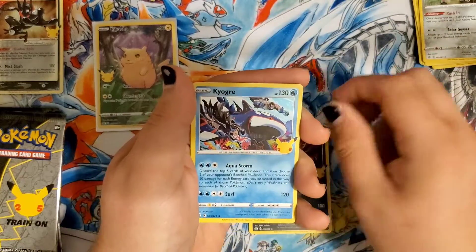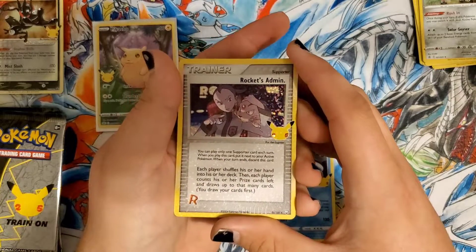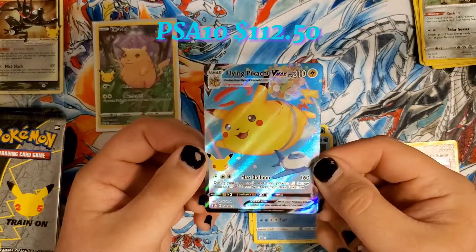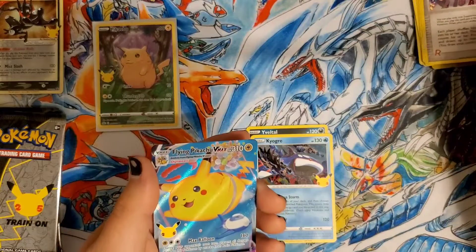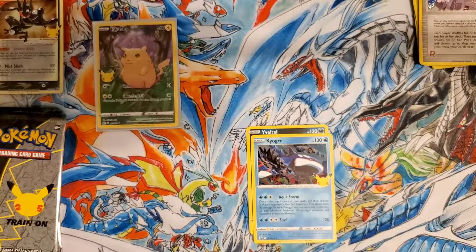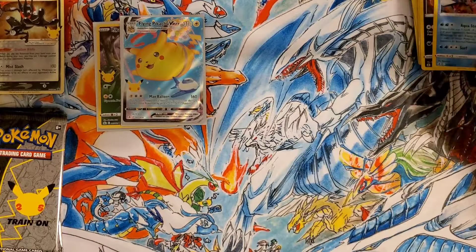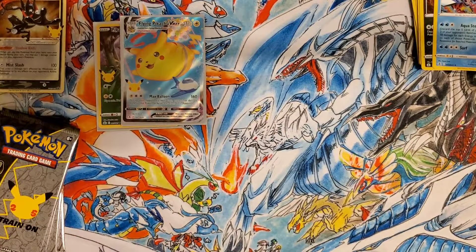We have Xerneas, Kyogre, Rocket's Admin — that used to be an extremely playable card back in the day, got that really nice texture on it — and a Flying Pikachu Vmax. Nice little double pack there. I'm going to put Rocket's Admin up there though because I don't believe it's considered one of the hitters in here. The only reason I'm sleeving up these Pikachus is because they're going to go in a special little book I have for the Pikachus.